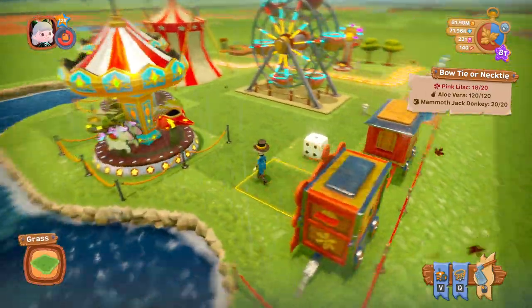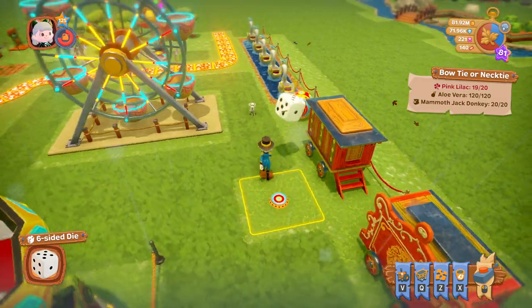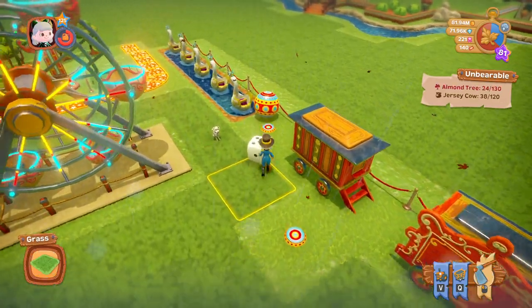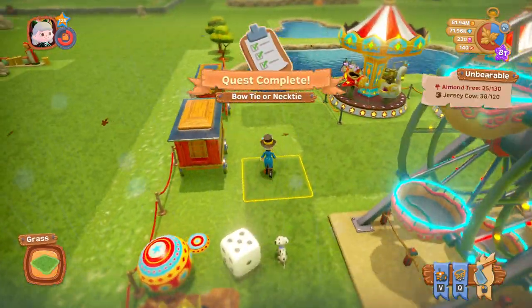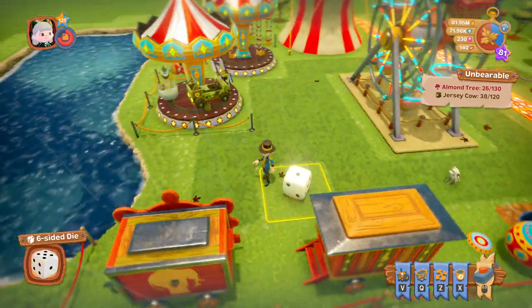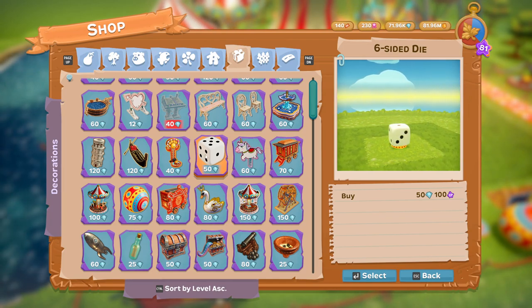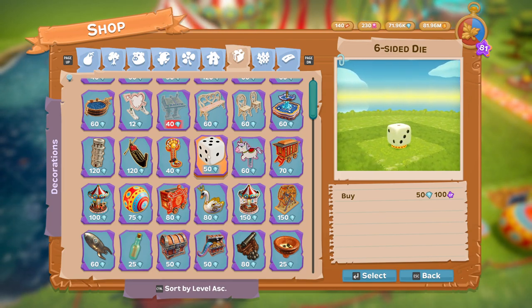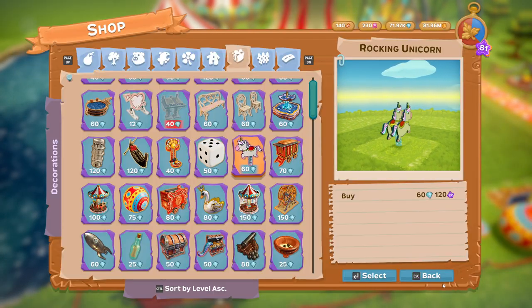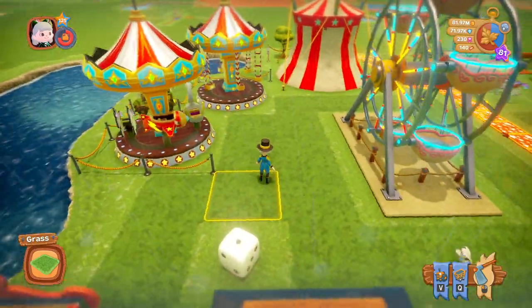Now let's do this one - this is the dice. The dice is another one like the ball that you can mess about with, and if you do that it will come back. It's a six-sided die - just one, not multiple. It's 50 diamonds.